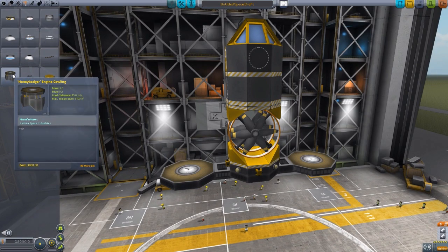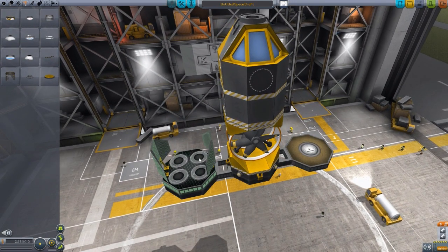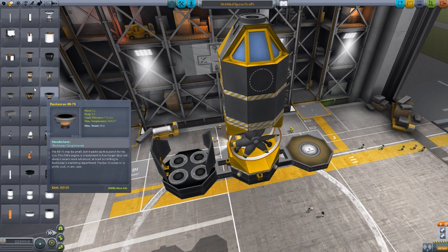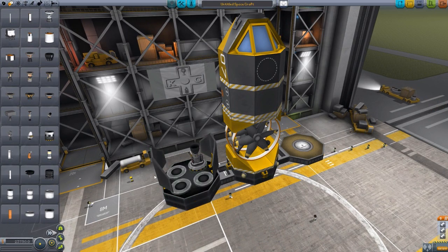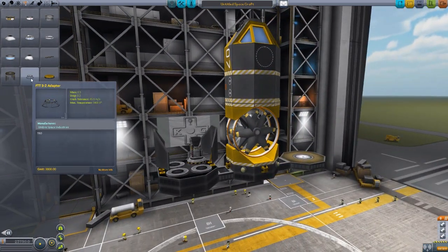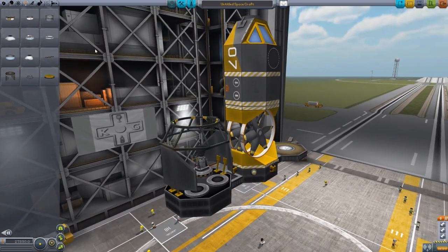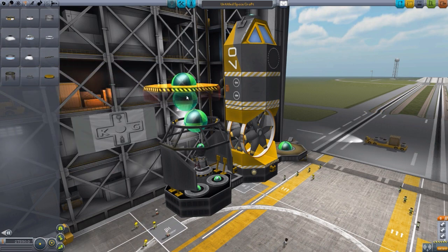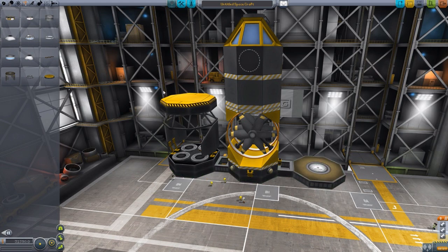We also have this lovely engine cowling, which is quite cool. If we flip that around, you'll notice it has spots for four engines right here — you can just grab an engine, flip it around, and put it right onto one of those slots. It's very nice to have those hard points so you can attach four of your favorite engines and plop them right on down. Then you also have an FTT 3-2 adapter, which will go from the 3.75 meter size down to the 2 meter size to build off from. And then we have the FTT end cap — just a nice little end cap so you don't have awkward texturing at the back of your ship.